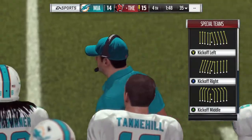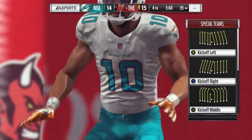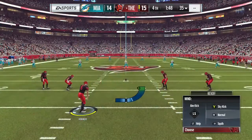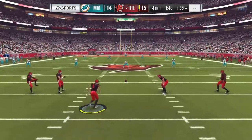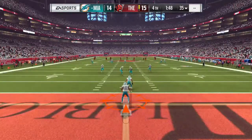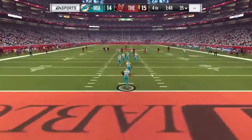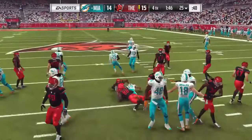Here we are kicking off with a minute and 48 seconds left. I generally just kick it off straight to the middle. I stop the power meter right where the green starts — with Hecker, the kicker I'm using — which puts it just deep enough that the CPU always returns it, but still puts them as far back as they can be.